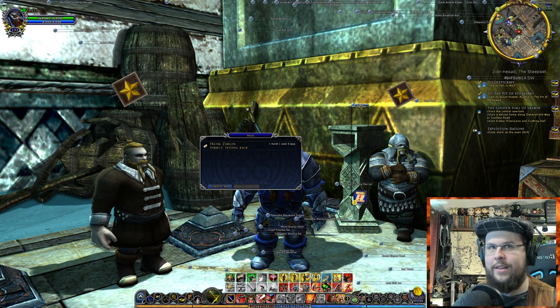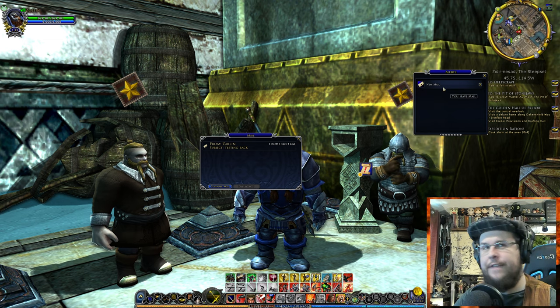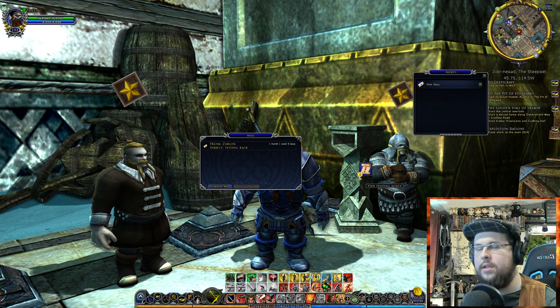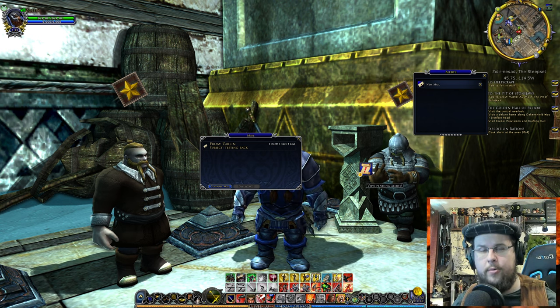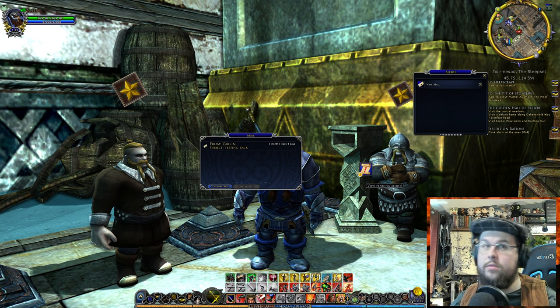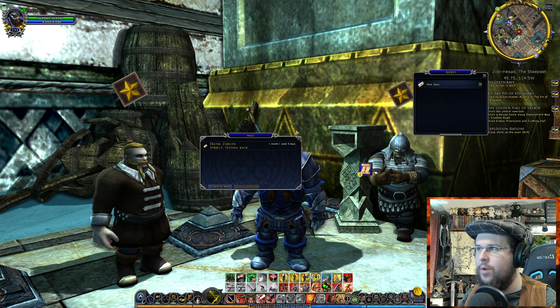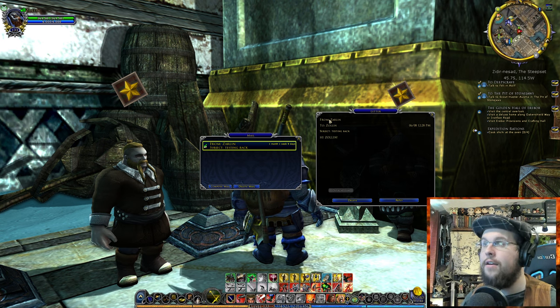I'll show my alerts — see how you get a little alert? And then you bring up here and it's like, 'Oh, new mail.' If you are not a VIP and you click it, it's going to say go find a mailbox. There is a mailbox at your personal house, so that's a good little trick — you can use your port back to go get mail. We're going to go ahead and click the alert. Here is what the reply will look like — from Zarlan, my other character.